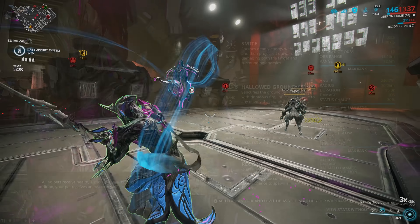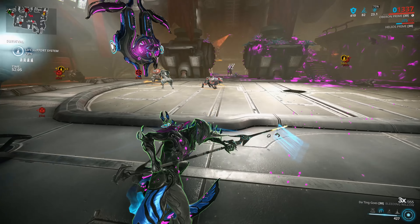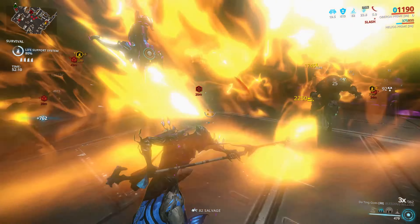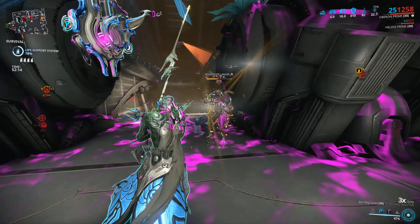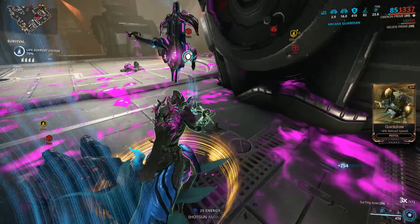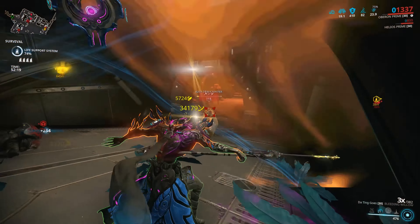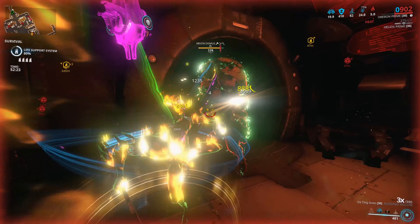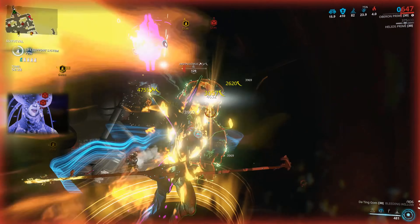1337 health — kind of feels like they did that on purpose. 650 armor, over 200 power strength, 145 range for a decent amount of Hallowed Ground coverage and healing for squadmates. I have just under 40 seconds on my Hallowed Ground because of the 180% duration.